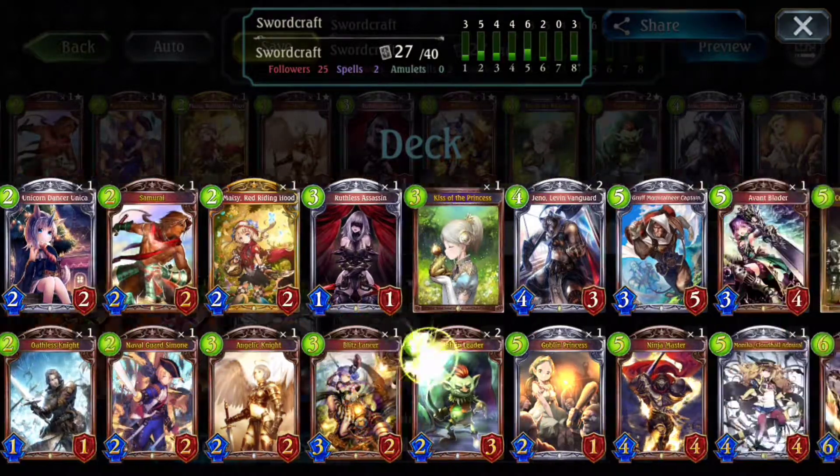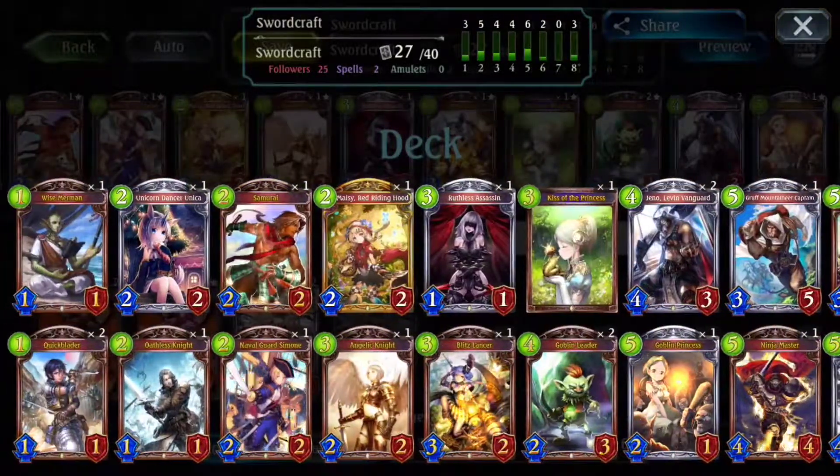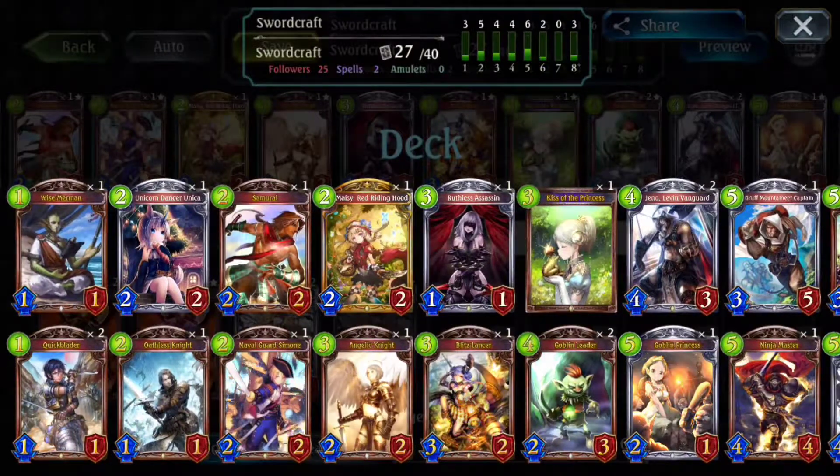The majority of my deck is all synergistic — everything kind of does something, everything has a purpose. The only two cards I didn't really like in my draft were the Wise Merman and Kiss of the Princess. I don't like Kiss of the Princess that much just because you only have so many neutrals to get with it. Looking at my curve, I only have two neutrals I can play before that 3-drop, so it's one of those cards I got but didn't really want.